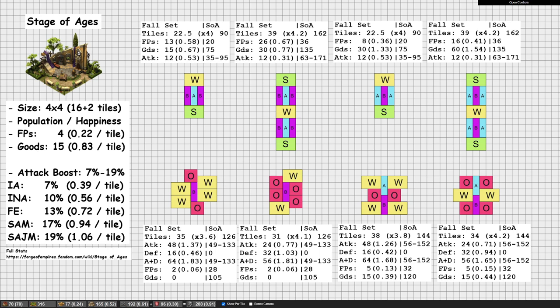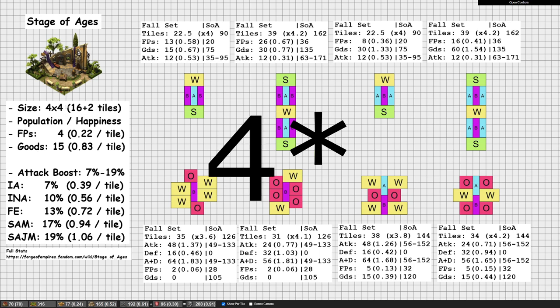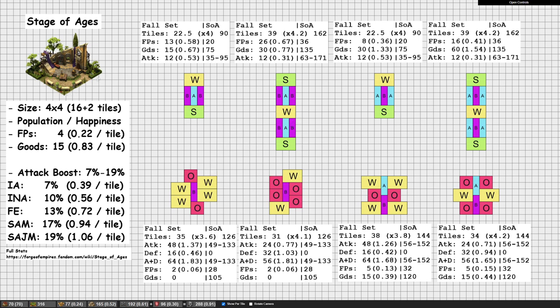Let's dig into the numbers. The Stage of Ages is 4x4, so 16 tiles big, and we usually count two roads for it. The way roads are usually counted is that we take the shortest side, which is 2 here, and divide it by 2. The logic is that this needs 4 roads, but those 4 roads are also shared by other buildings on the other side. So 2 roads, 18 tiles in total if we include roads. Another benefit of the Stage of Ages is that it gives population, which for some is trivial but for others can be quite nice.